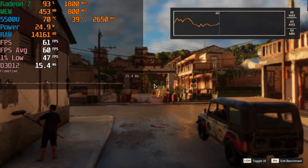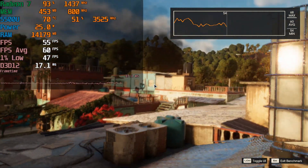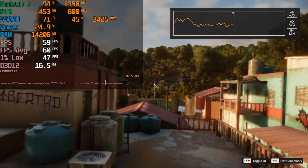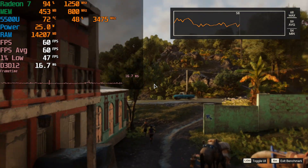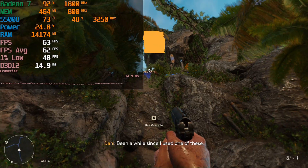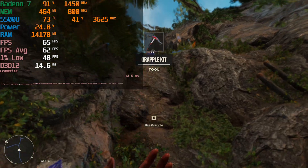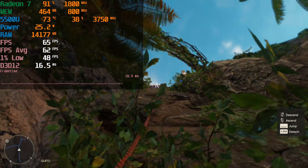Far Cry 6 actually works this time. The last time it wasn't even working — it would crash before loading into the in-game benchmark, and we could only load into the campaign for just a few seconds before it would crash to desktop. Now we're actually in the single player, it's running, and surprisingly no crashes whatsoever.